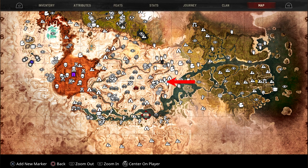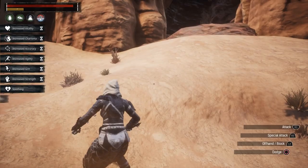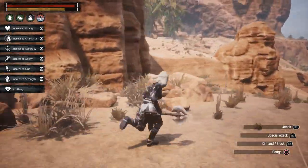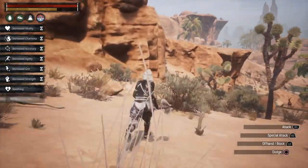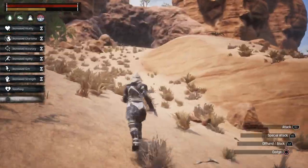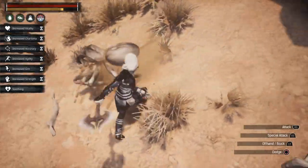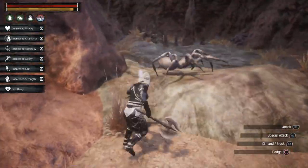We're going to head right over here next to Death Whisper Ruins. There is an entrance just to the right of Death Whisper Ruins, but I want to show you the other entrance, and the reason being is because this entrance is the actual location. So if you don't have this location on your map, you want to go in this way and you'll get that.